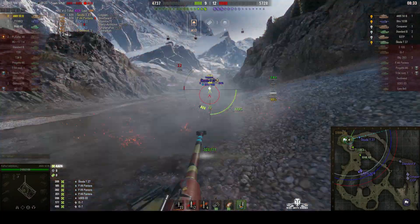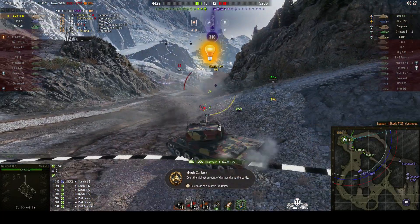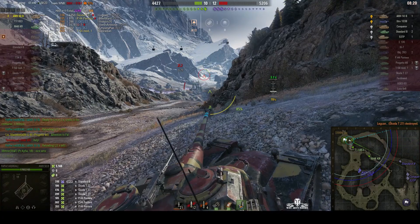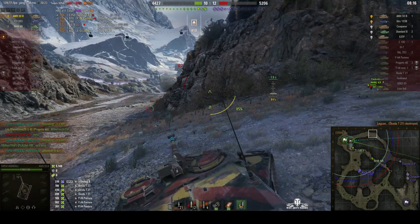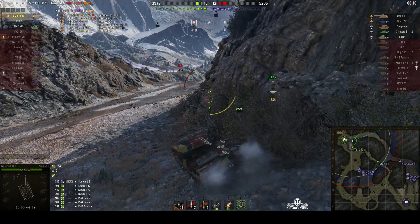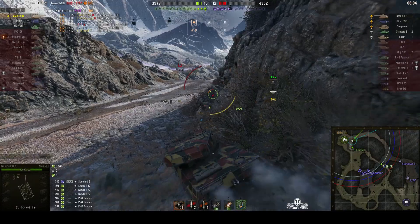One into the T-27 — lightly armored, this vehicle. Yes, he gets it! But he does take a round from the Standard B. He's opted to reload; the Standard B must think he's got another shell so he's pulling back. Let's hope this reload goes through and he can finish off the Standard B. The T110E3 can hold off the other three for the moment.